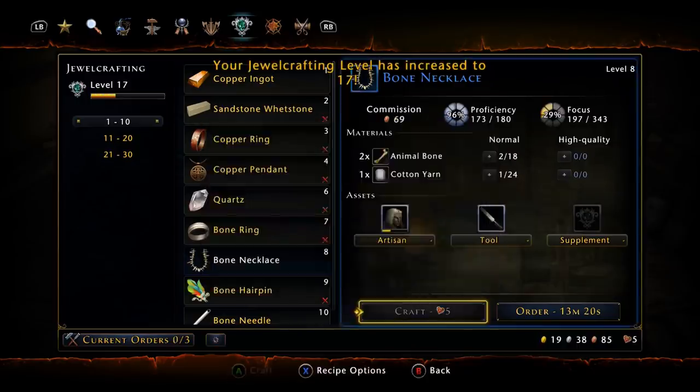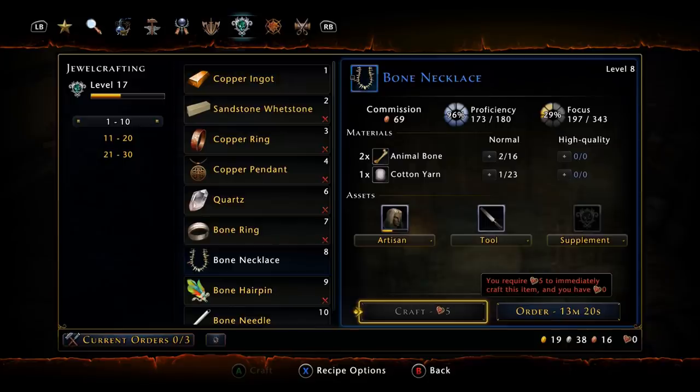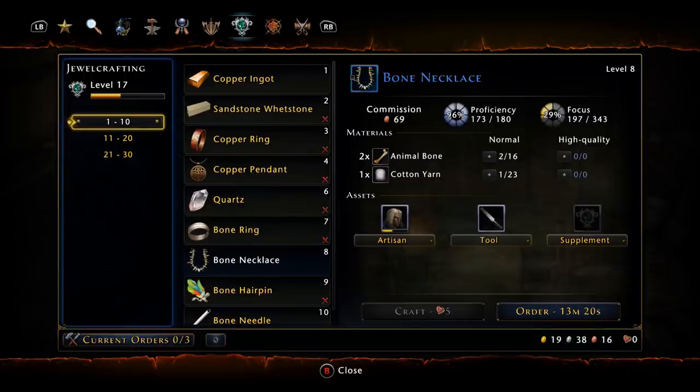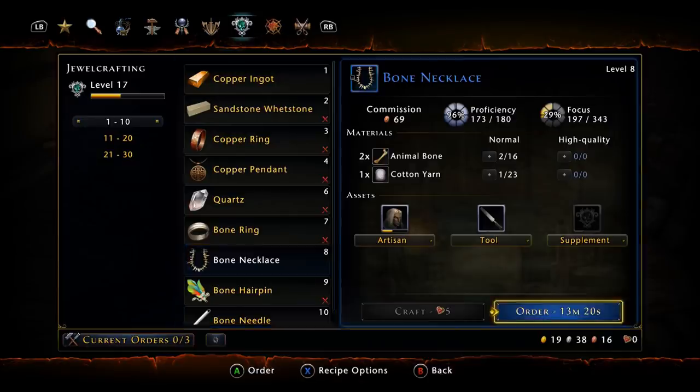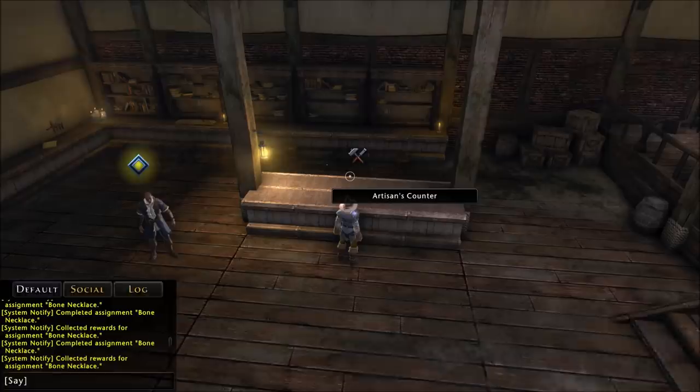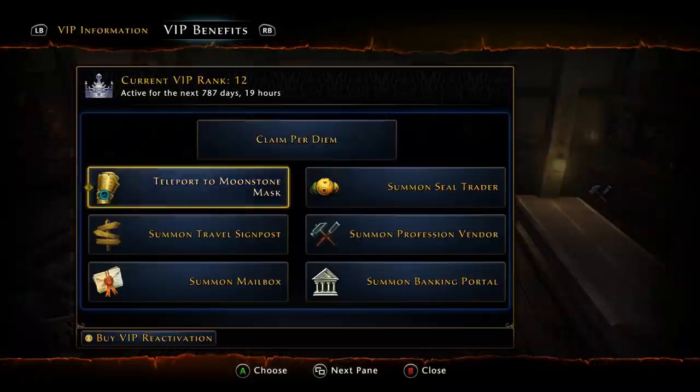Depending on how much you failed and your success ratio, you might reach level 20 on a very good day. Most people will fail a bunch and end up around level 17-19, unable to reach level 20 in one day. We're completely out of morale and only got to level 17 — you'll need to return tomorrow and repeat this process until you reach level 21.